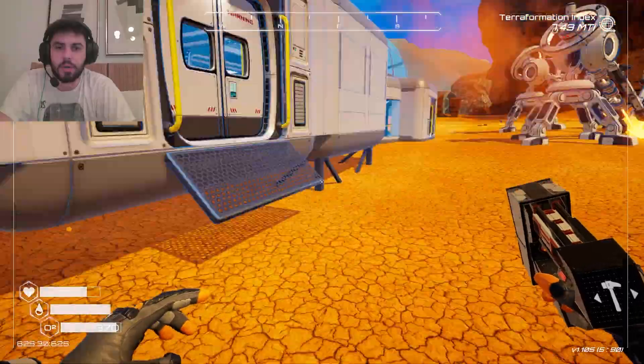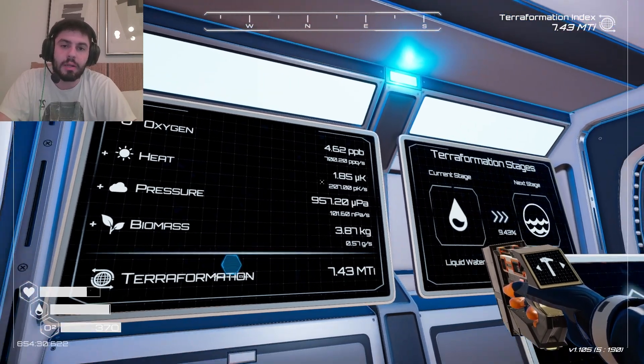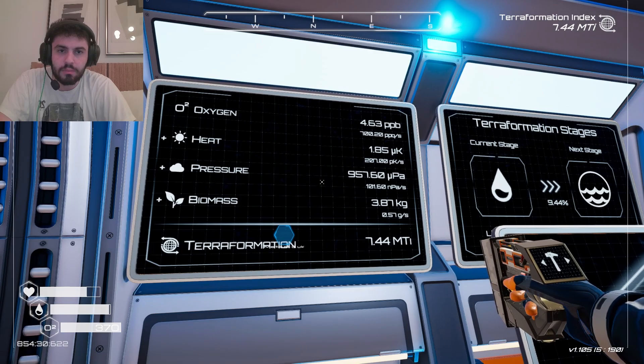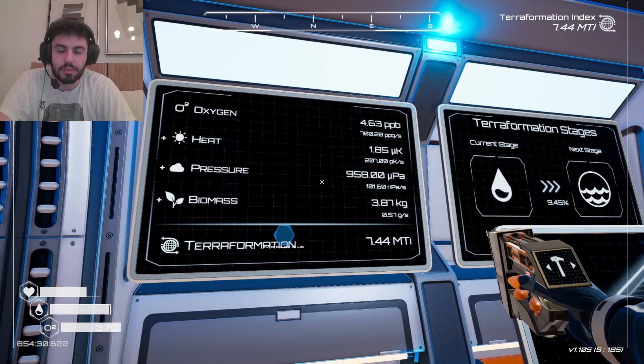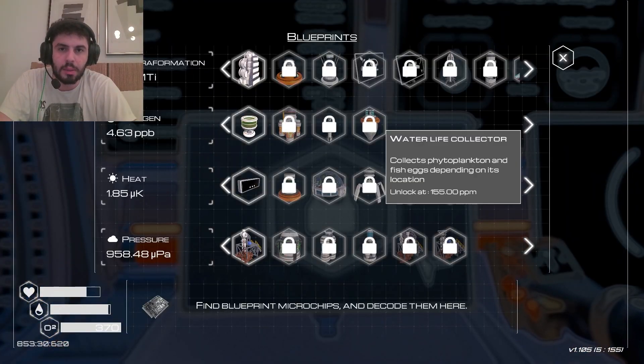I need to work on progressing my planet. What do I need to build up? I need to build up oxygen, heat and everything, except for pressure. Pressure I'm doing pretty good. Okay, what do I need to unlock?